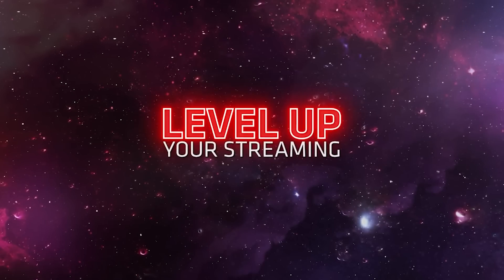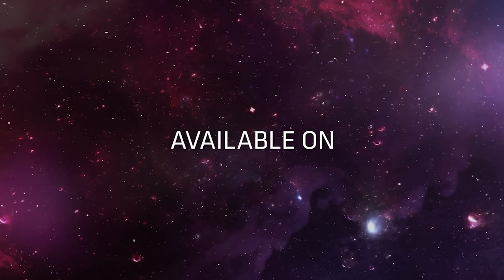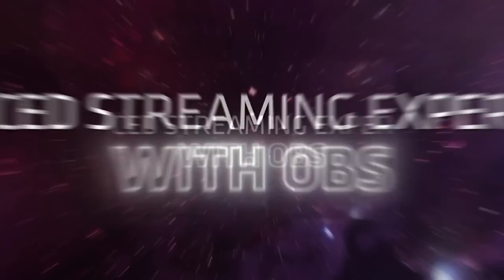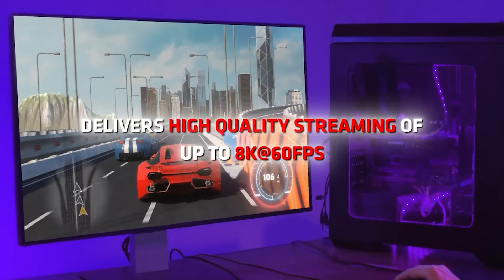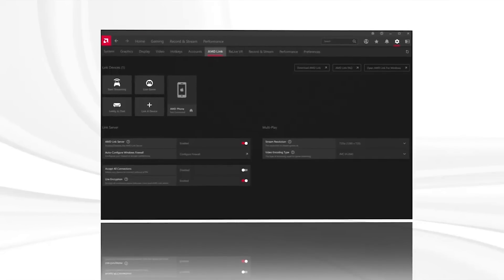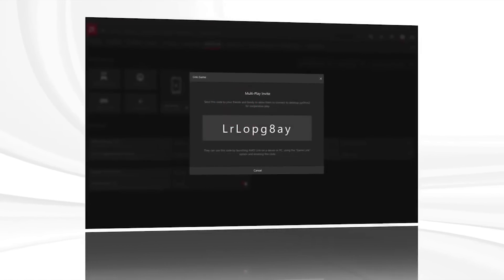The Radeon goodness doesn't end just there. With the latest updates to AMD software, you can now experience great features, especially if you're a content creator. We've now included AV1 encoding in our driver and in OBS, so whether you're clipping that clutch 1v4 in Valorant or that crazy gank you had in League last week, you can experience higher image quality with smaller file sizes if you're recording on the Radeon RX 7900 series graphics. Even better with this new AV1 Encode update, we've also updated AMD Link. If you don't know what AMD Link is, it's a feature within AMD software that allows you to play local 4-player multiplayer games, whether it's on your phone, your tablet, your PC, your laptop, or even your smart TVs.